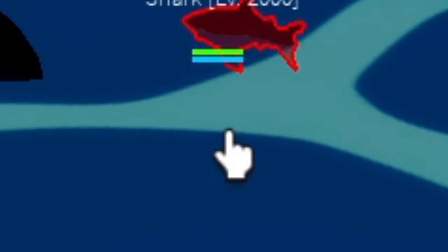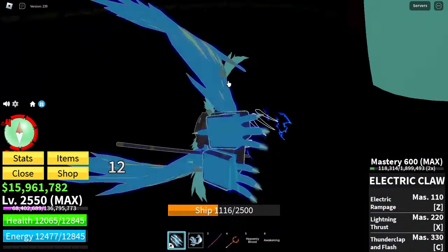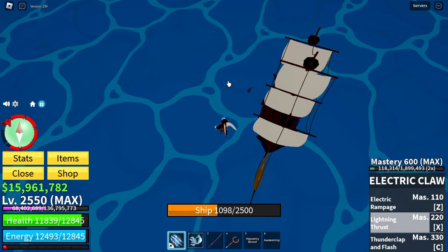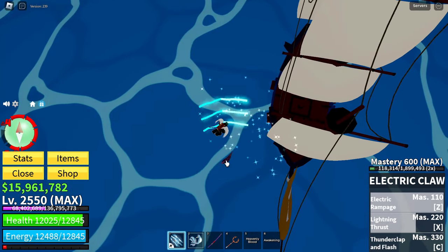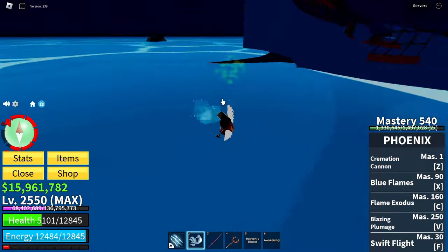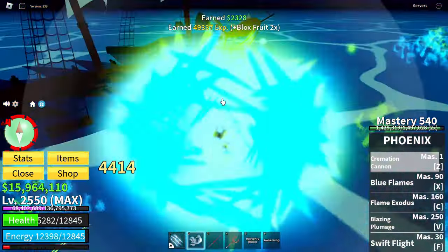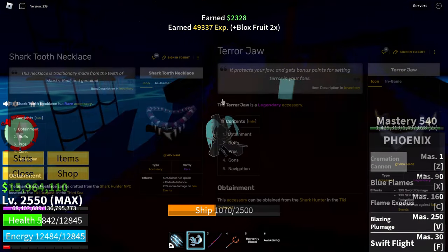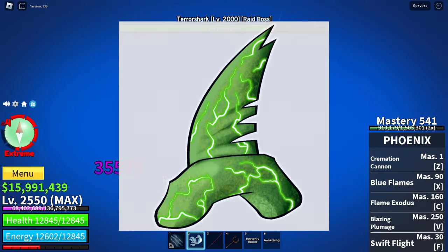Shark teeth are gotten from the normal ship HP-sucking sharks that spawn fairly often. They come in groups of 2 to 3, and you cannot stack up sharks since they automatically die if you sail away. AoE and Buddha M1s are very effective in defeating these, and since they don't pose a big threat, it should be pretty easy. The teeth can be used to craft the two items required to unlock the magnet.